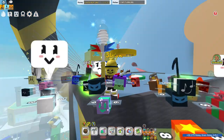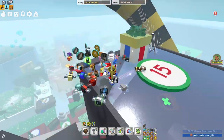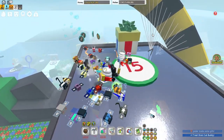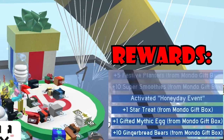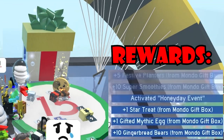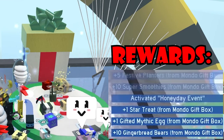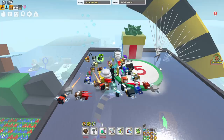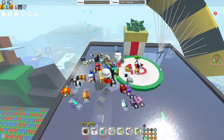Finally we're at the 15th box — the final box. Oh wow, look how many rewards: five festive planters, 10 super smoothies, one tar treat, one little mythical egg, 10 gingerbread bears, and one mythical egg. This box is extremely hard to open but also extremely valuable — everything you get from it is the best.